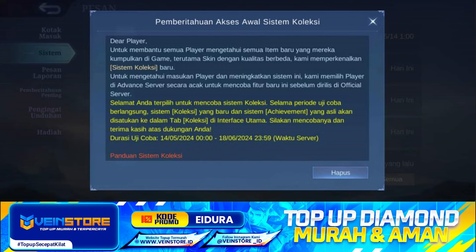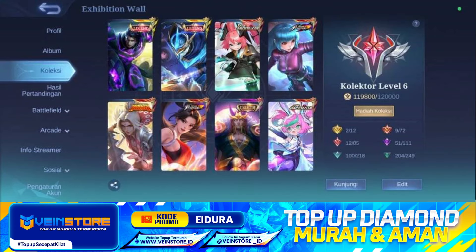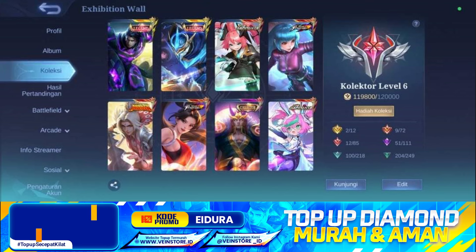Nah jadi disini kita langsung aja cek ya akun-akun yang sudah mendapatkan akses di original server. Berikutnya disini ada akun dari payt.cx. Dia udah mendapatkan disini, Indonesia, Jawa Barat, Jawa Tengah ya teman-teman ya. Bendaerahnya sih Malaysia ya, cuman disini untuk servernya itu original server. Dia level ke-6. Levelnya 6 tapi dia udah bisa dapat satu skin alis ya teman-teman ya. Kemungkinan dia menyelesaikan salah satu misi untuk mendapatkan skin alisnya. Dan dia sistem kolektornya itu level 6. Berikutnya disini dia sudah main juga di mode klasik dengan satu skin alis tersebut.